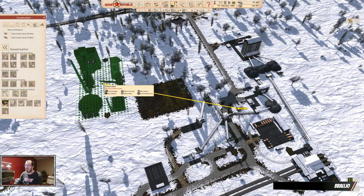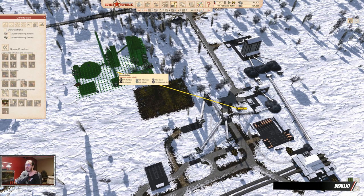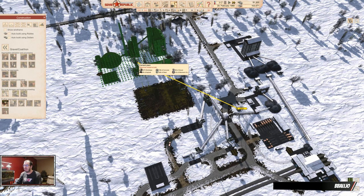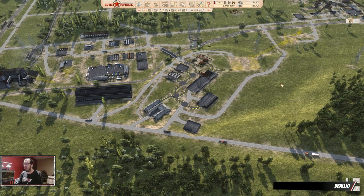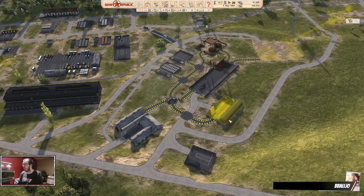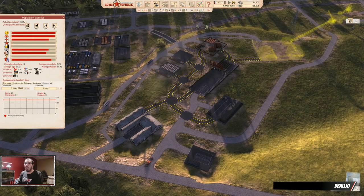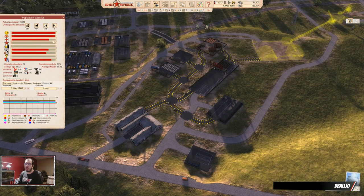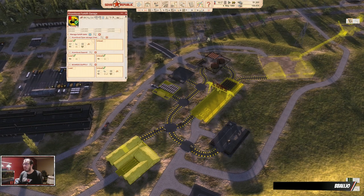These got updated — the connections on the right are different now than they were before. I'm not sure if factory connections can move cement anymore directly. I had to step away for a little bit, and then my computer kind of shut off. So we are where we are. Looks like we made a little more money, a couple more people, they're happy again and relatively healthy. And it looks like the bricks got done.